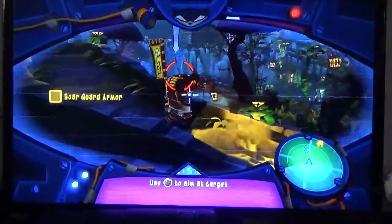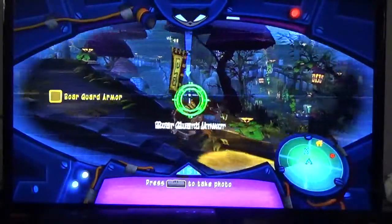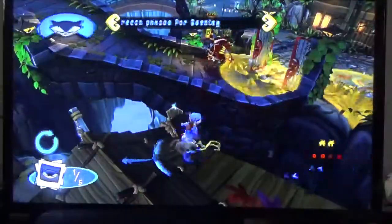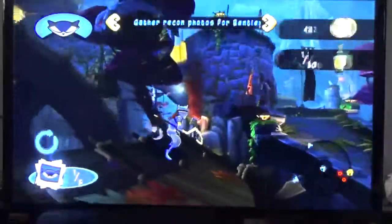Alright, time for some recon photos. Wrong button — right analog stick to aim at target, and R1 to take the photo. That was definitely not his best side. Okay, where do I go next? I gotta get past this garden.